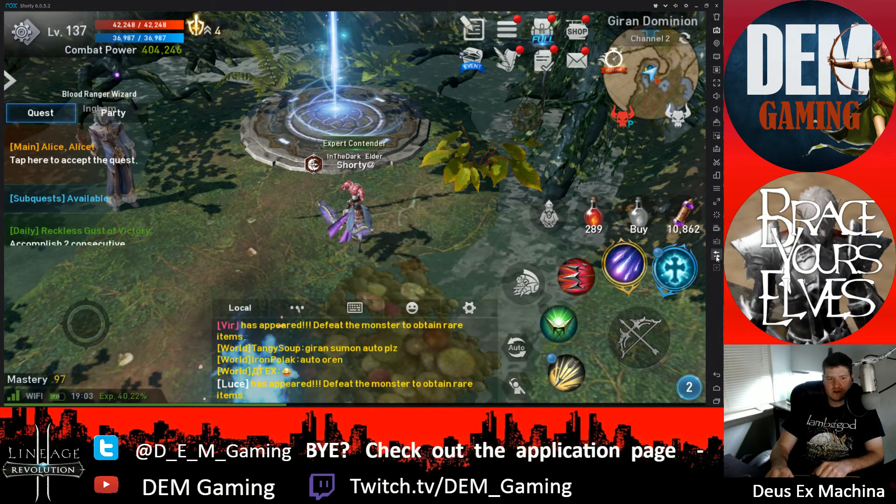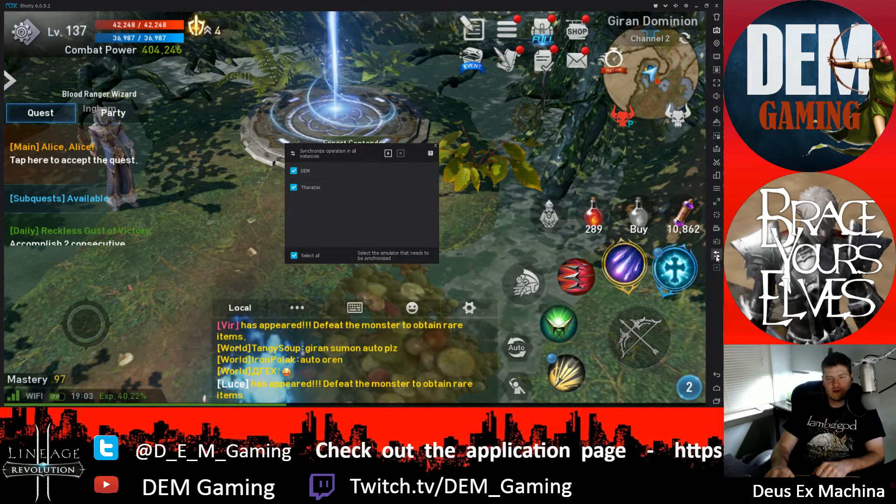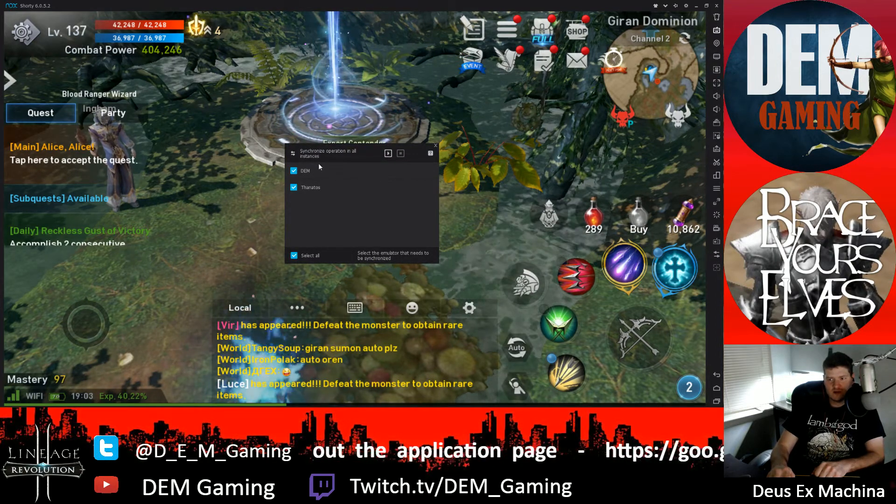There are two arrows right here that point away from each other. If you click on it, it says 'Synchronize operations in all instances.'